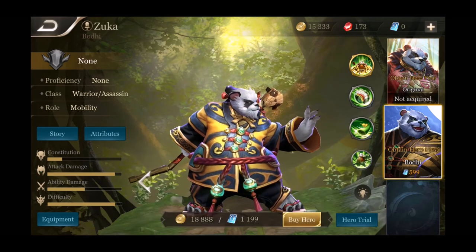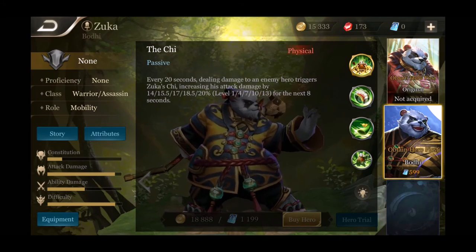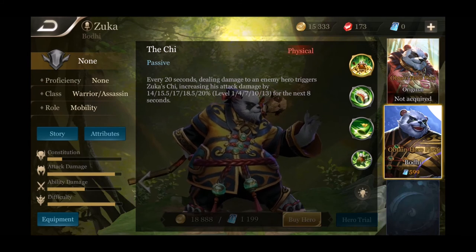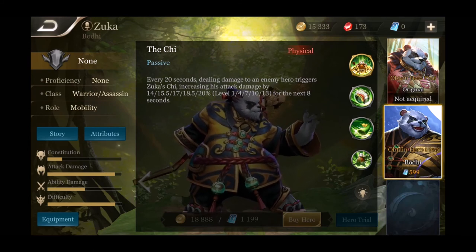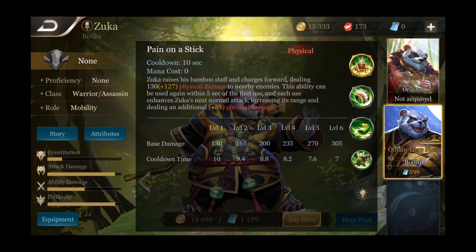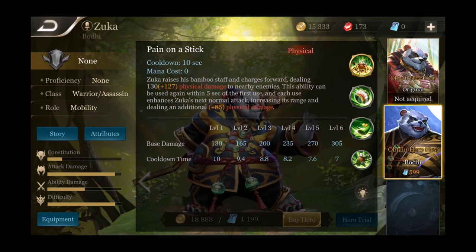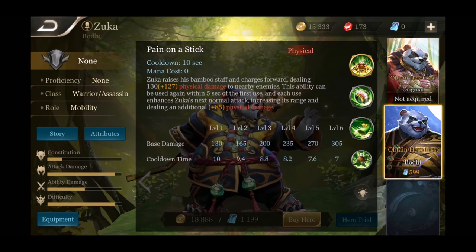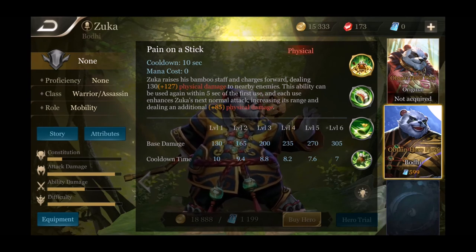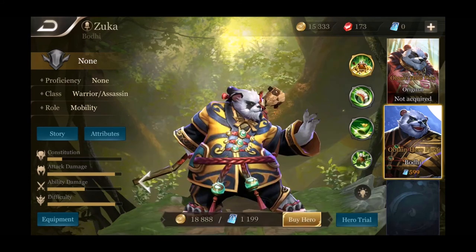So with a 20-second cooldown and an 8-second buff, for 12 seconds he has no bonus, meaning he has the buff for almost 40% of the time — which is pretty good. His first ability is Paint on a Stick — Zuka raises his bamboo staff and charges, dealing damage to all nearby enemies. The ability can be used again within five seconds, and each use enhances Zuka's next normal attack, increasing his range and dealing additional damage.